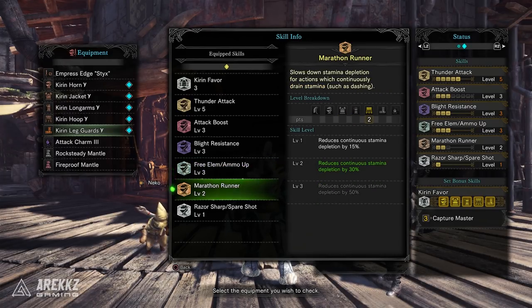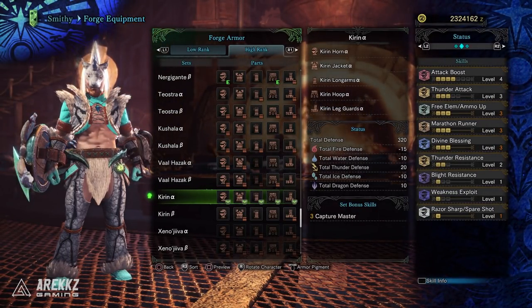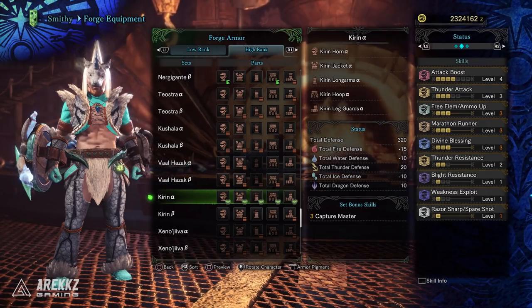You also have Marathon Runner, although on the Gamma set it's only level two, which reduces continuous stamina depletion by 30%, meanwhile the Alpha set had level three. Besides that there's actually nothing else, so the Gamma set has dropped Divine Blessing and Thunder Resistance.